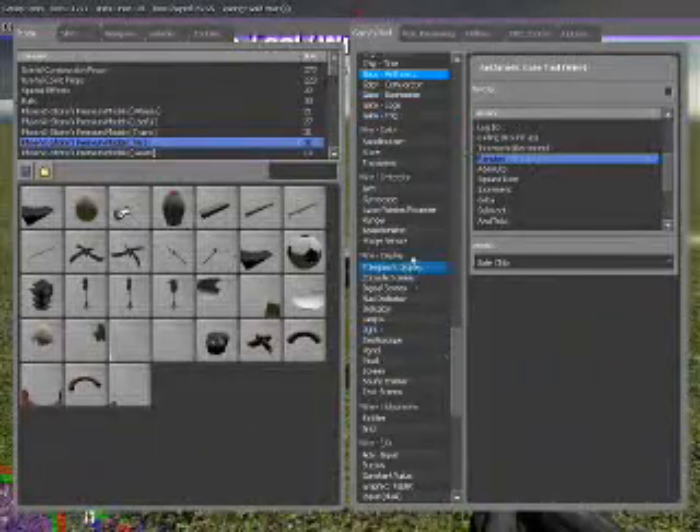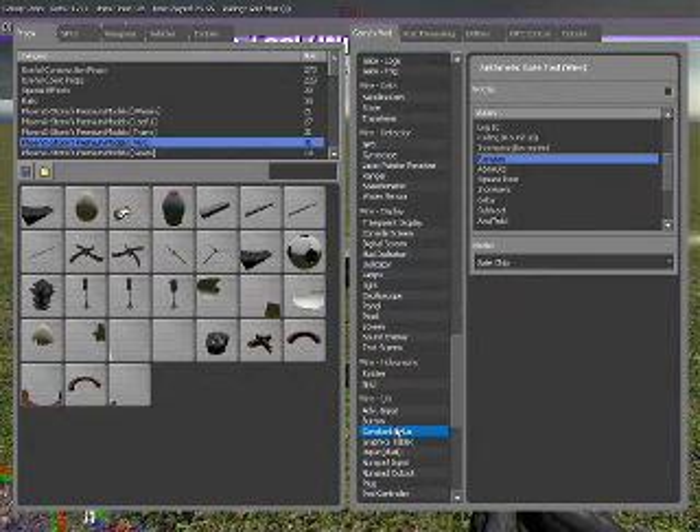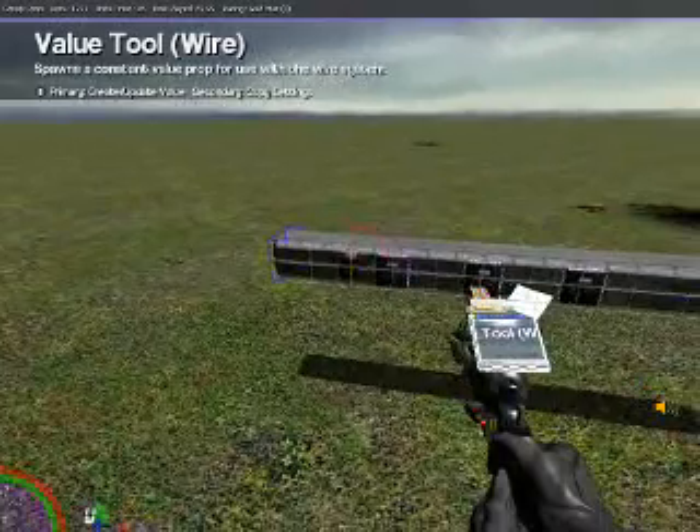Now, to set the values that you can go between, we're going to go to the Constant Value Chip, which is right here under Wire I.O. We want two values of 255 and 1. Then we're going to place it right over here.